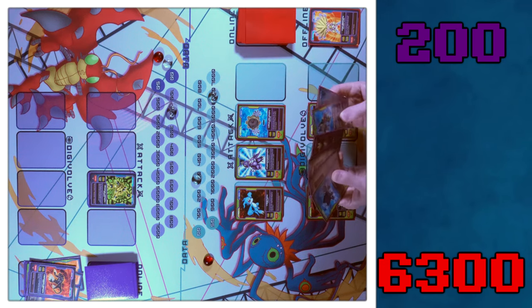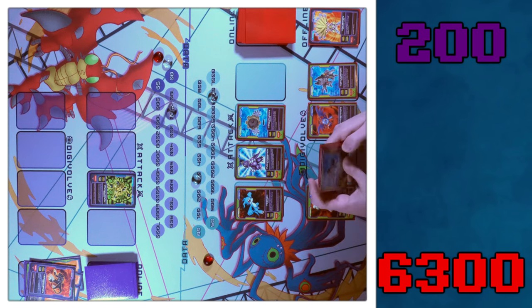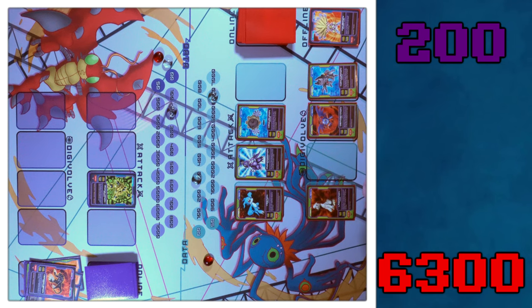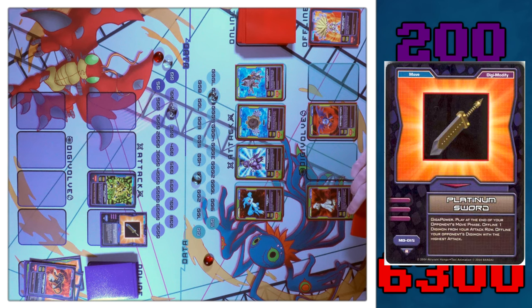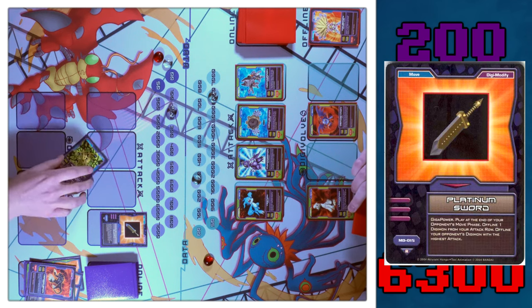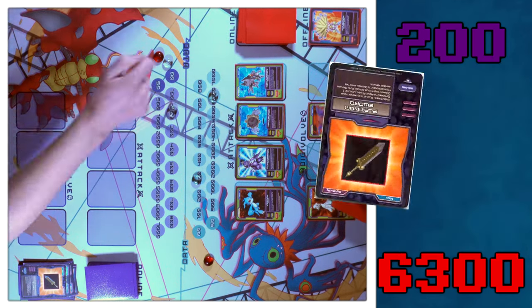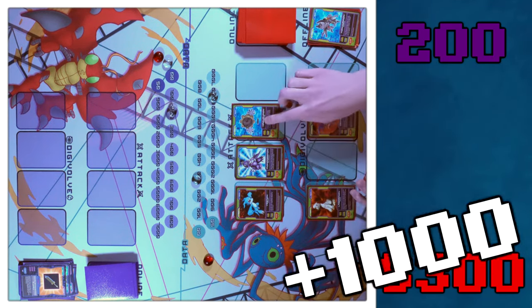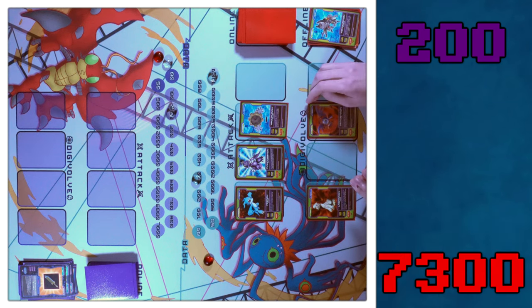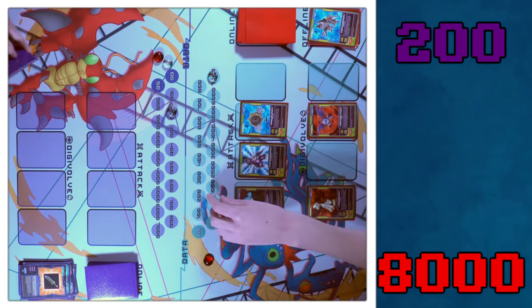Draw two. I'll bring online Kokuwamon. I will not Digivolve anything. I'll move Kokuwamon up. I'm going to play Platinum Sword — I offline one of my guys to offline one of your guys at the end of your move phase. Get rid of Kokuwamon because I don't like him as much as Hagurumon. Then attack for 700. That puts me past 7,500.